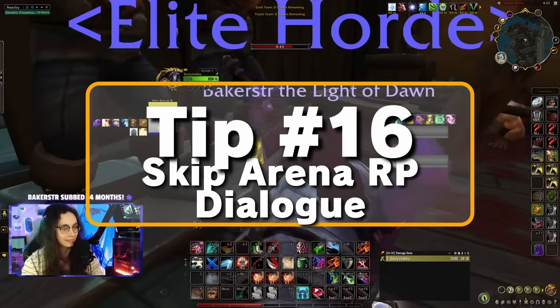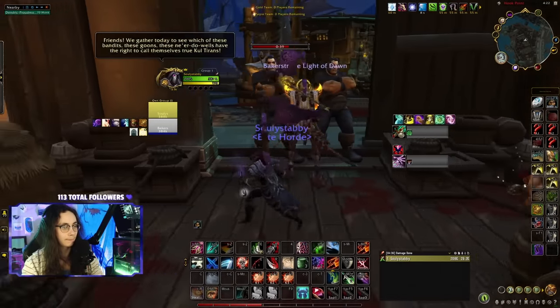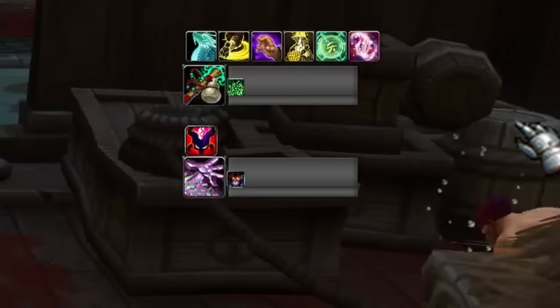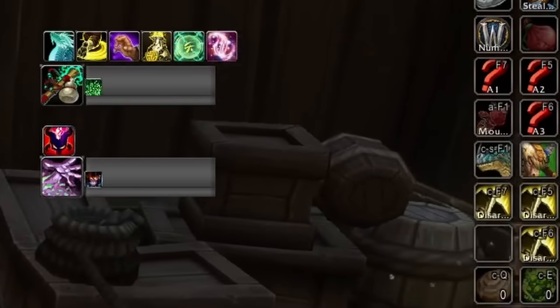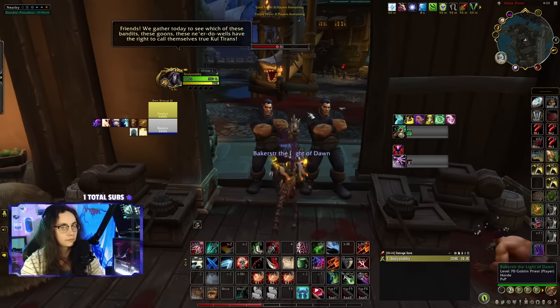Tip number sixteen: do you hate arena dialogue? Of course you do — so does everybody else. Just click on a different monitor or put anything else in focus, even alt-tabbing works, then refocus WoW. No more arena dialogue, easy peasy.